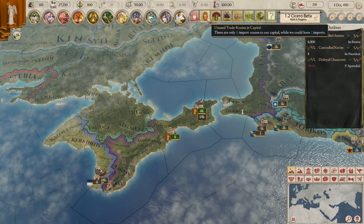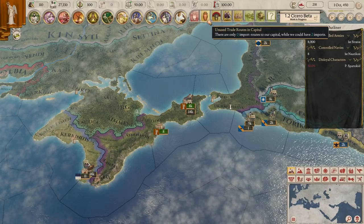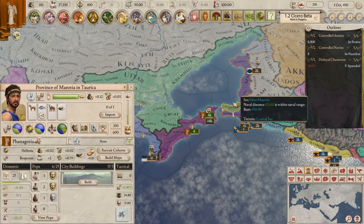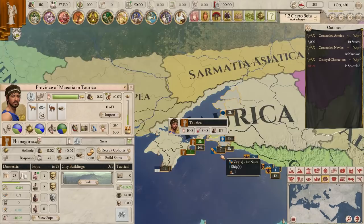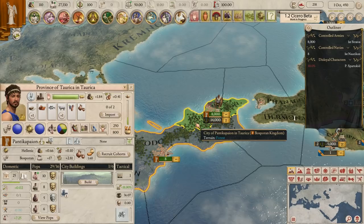We're finally in and started. Let's have a look at our initial alerts up here and then go through some mechanics and things we want to achieve. We have a disloyal character straight off the bat - we'll take a look at them later. First things first, let's look at the trade routes of our capital. Our province is called Torica, our other province is called Meosia - the two purple areas here. This is within the region of Torica, which happens to be the same name as the province.